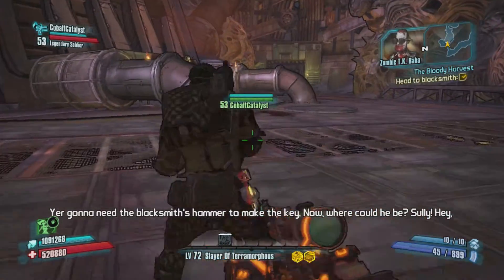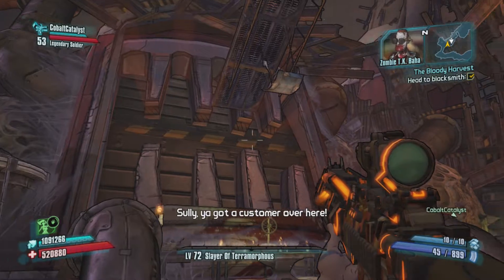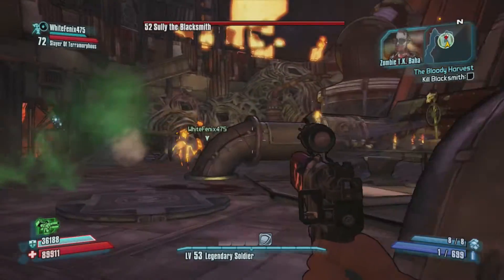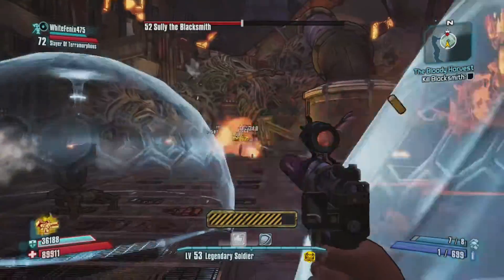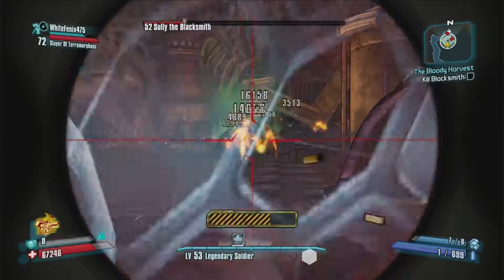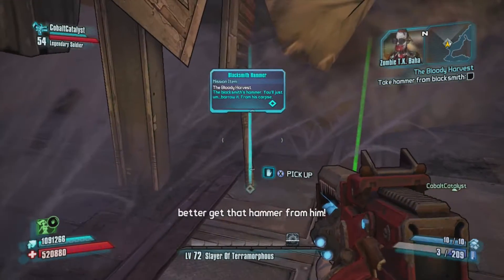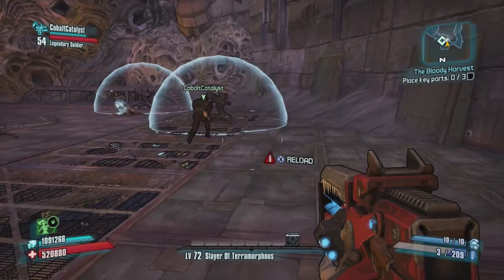All right, let's go in and see Sully. Now where could he be? Sully! Hey Sully, you got a customer over here. Hello! Why don't you ask him for his hammer — I'm sure he'll hand it over if you ask him nicely. Sounds like you two are done talking. Nevertheless, you better get that hammer. All right, now smack those bones together and forge yourself a skeleton key.